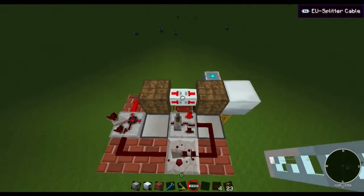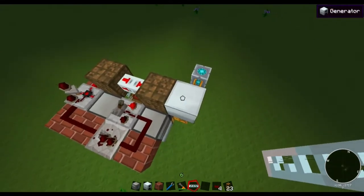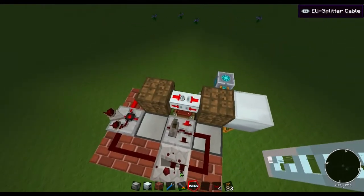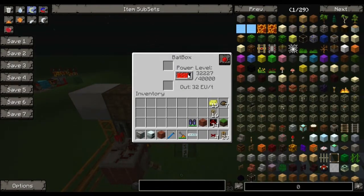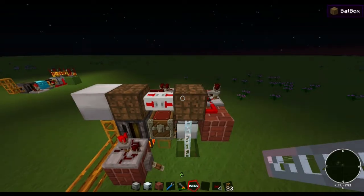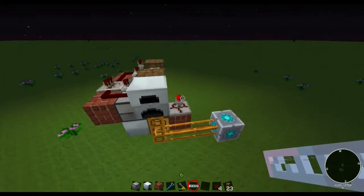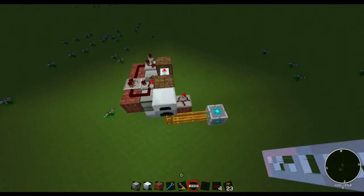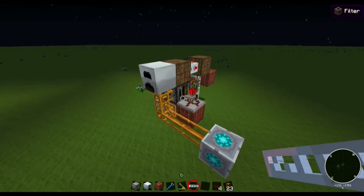Once this battery box depletes it will send a short redstone signal, it will allow the splitter cable, this battery box will charge this one and charge itself from the generator. Once this is full again it will send another signal to cut it off again — so it will basically cycle like this. We are cycling this battery box up and down, and when it's discharging the generator will not run at all, saving us some precious scrap boxes. I'll time-skip now — it's 16:30, I'll see you later.